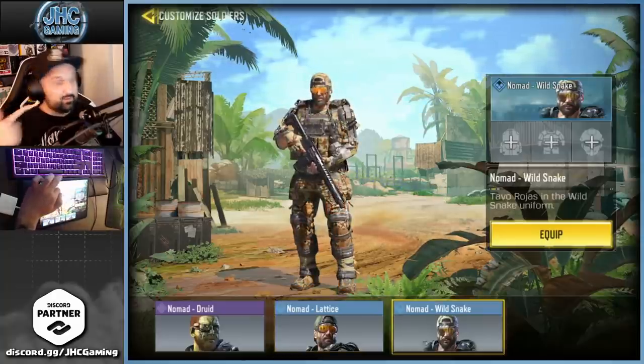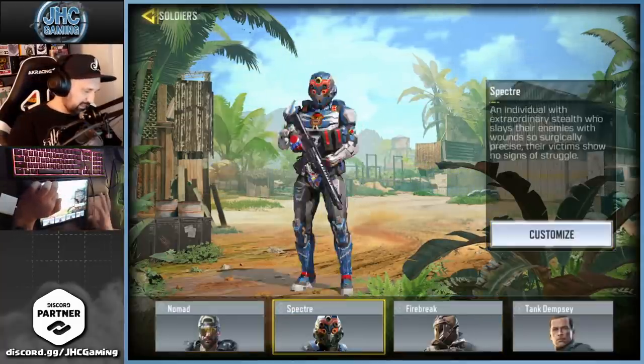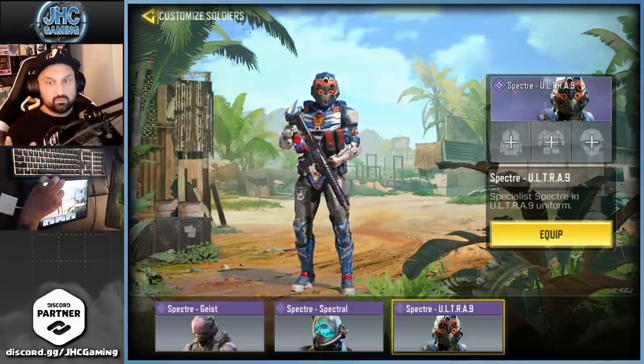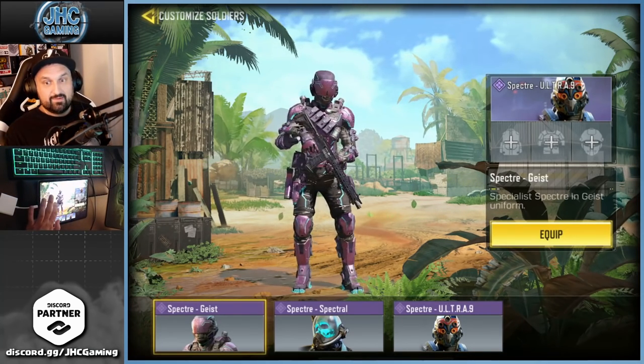Lattice is more recent — the skin is like Wild Snake but a different color; I love that one better. It was one of the first seasonal events, I think. Spectre — the latest skin I got in the game for the one year of COD Mobile was from the last lucky draw.